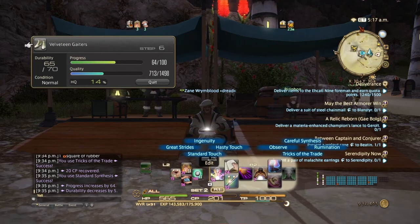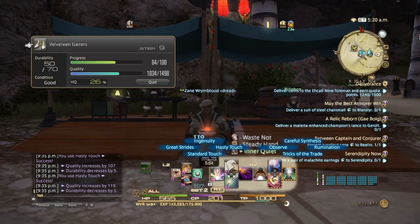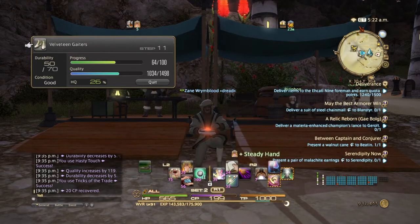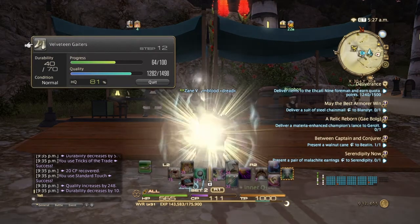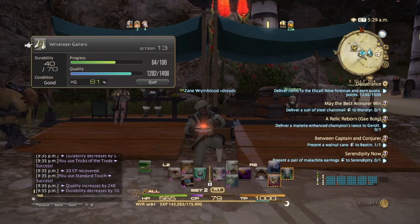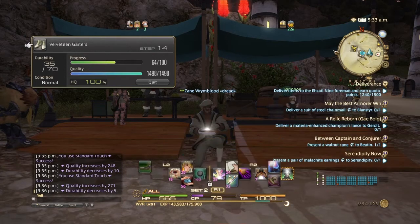But we're not going to do that right now — we're going to do the quality step. So do hasty touch three times. Okay, tricks of the trade — refresh steady hand and waste not. At this point, since we already have half of the quality, we're going to use standard touch. Now we've got a massive boost in our quality. Continue with waste not. If you didn't get a good, just continue with waste not and then do hasty touch. We got another good, so use standard touch again, and now we're at 100%. If you didn't get good, just go with hasty touch, then standard touch if you get a good.